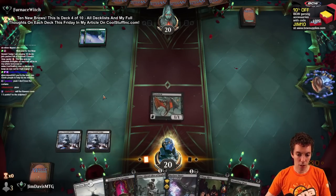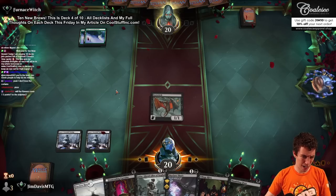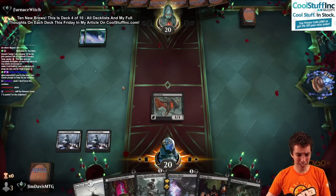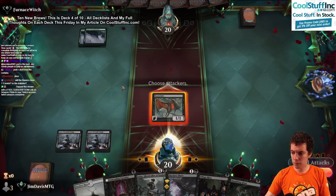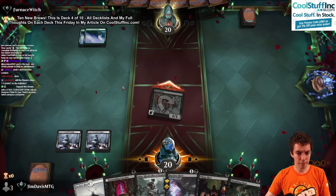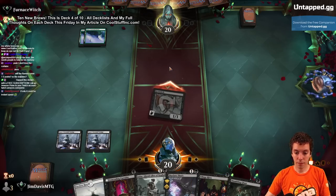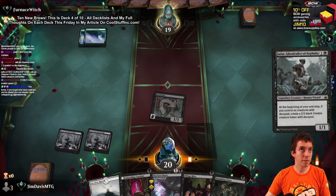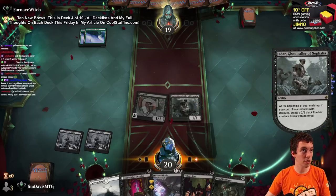I'm 2-1 right now, love it. Shambling Ghast. We're definitely attacking. Kind of weird that they're green with no 2-drop - that's pretty odd. We're going to Jadar. Because they didn't have a 2-drop they probably have a troll, so I highly doubt they'll mess with my Shade attacking next turn. Play Jadar, get Village Rites going. There's football tonight.